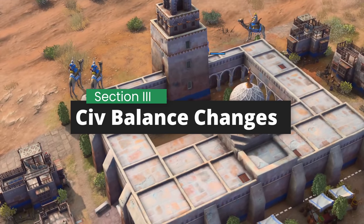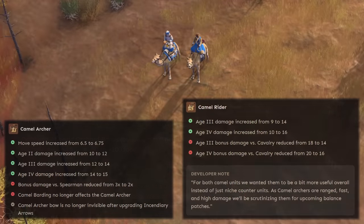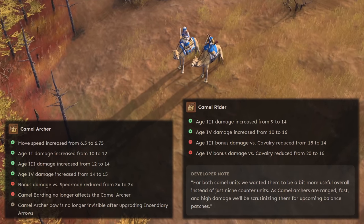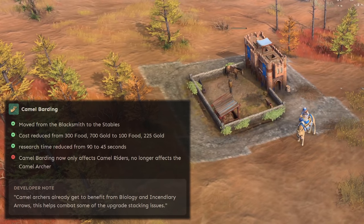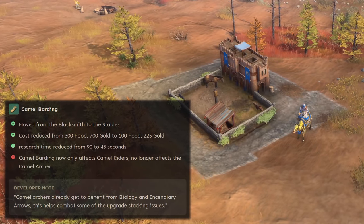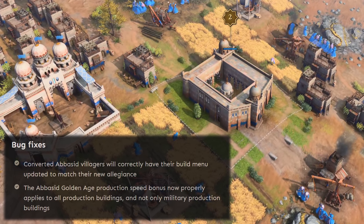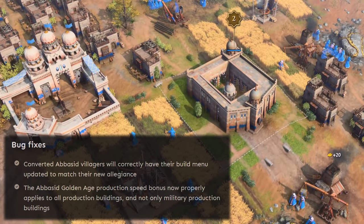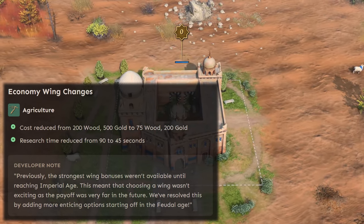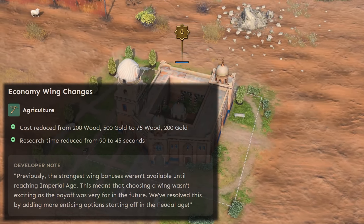Now let's dive into the civilization-specific changes, starting with the Abbasids. Their orchard bonus is now nerfed to 100 food. However, they do get some big buffs to both of their camel units — their stats are increased across the board with the exception of bonus damage against spears for the camel archers. Camel barding gets a big buff as well, halving its research time and reducing its cost by more than three-fold, though it only affects camel riders now. The golden age now applies to all production buildings and not just military ones, which has important implications on villager production speed. From the economy wing, agriculture — which lets villagers farm 15% faster — gets a big buff, and given that you can pick this up in the feudal age now, I suspect it will be a viable option in games where you can safely boom.